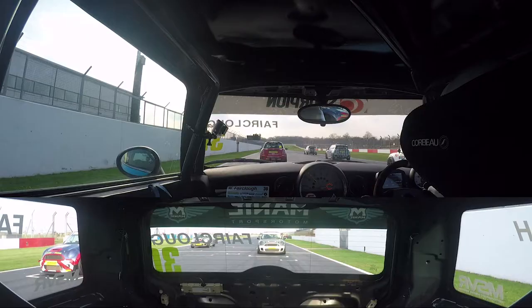Round two at Donington Park for the Mini Challenge series, 2nd 1.8 Cooper S class. I find myself P6 on the grid after pulling the P6 card. It's a reverse grid — we get a choice of three cards with three different starting positions for the reverse grid, P6 being the worst. I'm sat behind Stew to my right in P5.